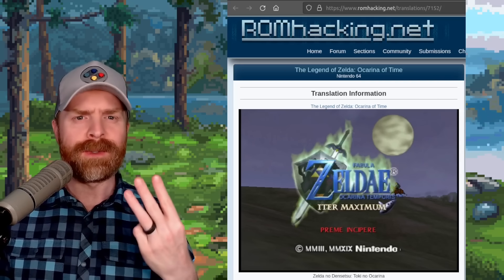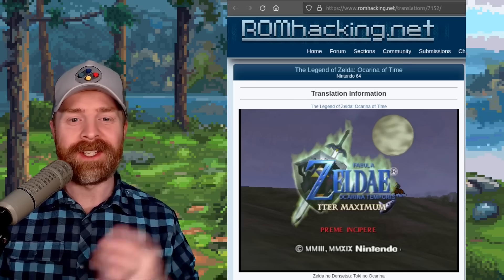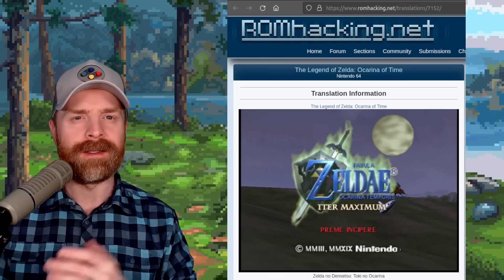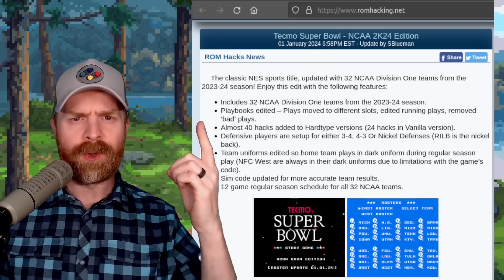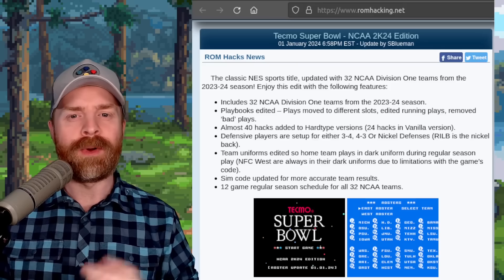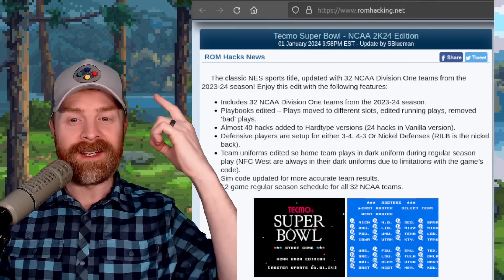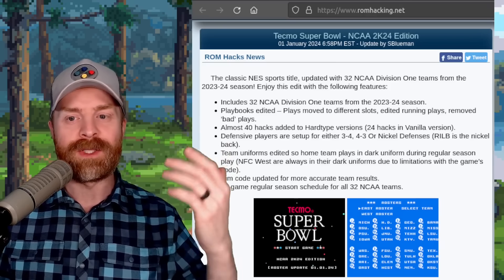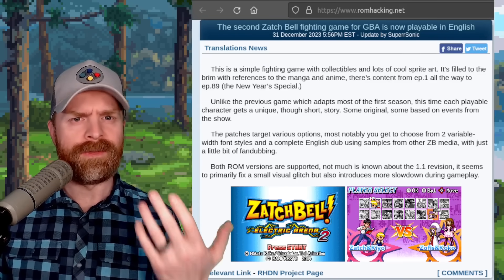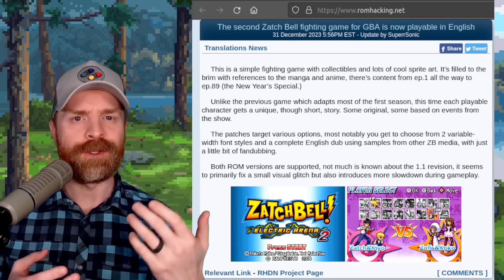There are three ROM hacks on ROMhacking.net that were just released. The first is The Legend of Zelda: Ocarina of Time fully translated into Latin. The second is a pretty extensive hack for Tecmo Super Bowl on the NES called Tecmo Super Bowl NCAA 2K24 Edition, containing 32 NCAA Division I teams and much more. The third is an English translation patch for Zatch Bell, an arguably lesser-known fighting game for the GBA.